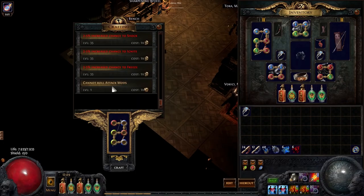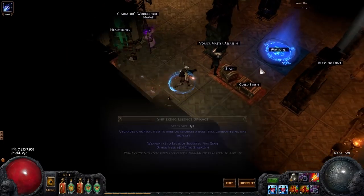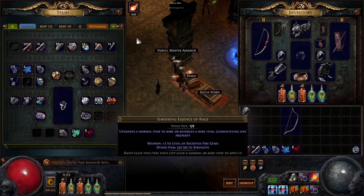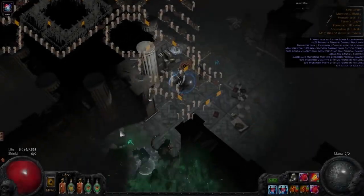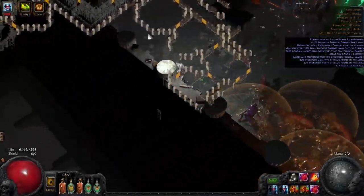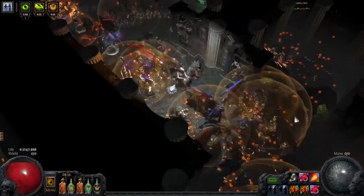I got a 6-link Quill Rain as well as a bow with plus 3 to fire gems. The latter was made with the help of a single lucky Essence of Rage. This bow gives an insane amount of damage. However, the downside is also considerable — this bow is much slower than Quill Rain, and avoiding damage from enemies is much harder.